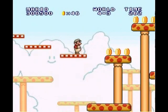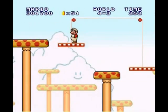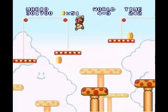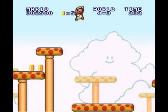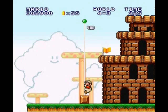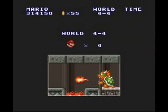Here we go again with the pulley platforms. This one especially requires you to really plan out how long you stand on it. You don't want to stand on it too long and you don't want to jump off too soon, because you want the second platform to be just right so that you get enough height to jump to the next platform after that. So it takes a little bit of strategy.